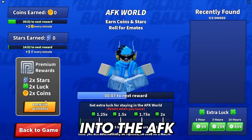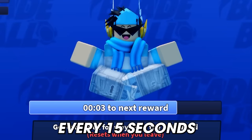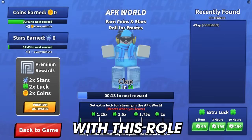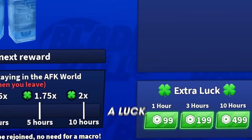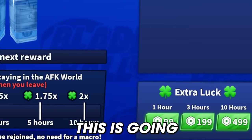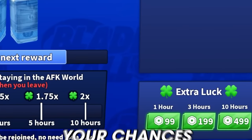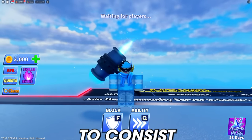When you go into AFK mode, you'll automatically roll for emotes every 15 seconds. Every 10th roll you'll get a mega lucky roll with a little more luck. Additionally, you'll be able to purchase a luck boost in the game, which increases your chance of getting legendary and secret emotes — a great way to boost your chances if you're feeling unlucky.